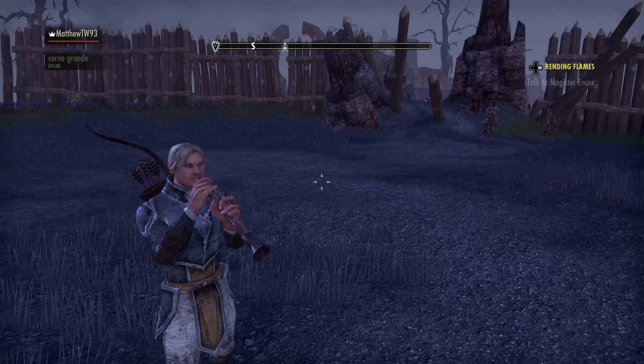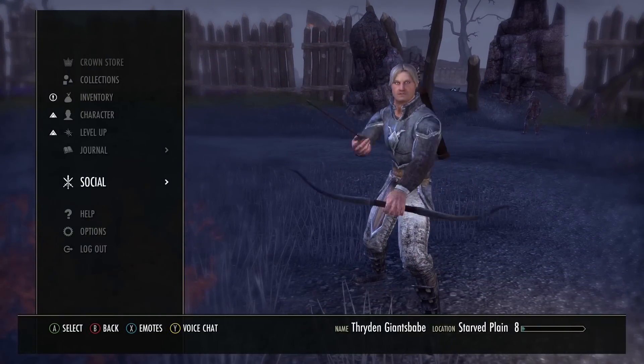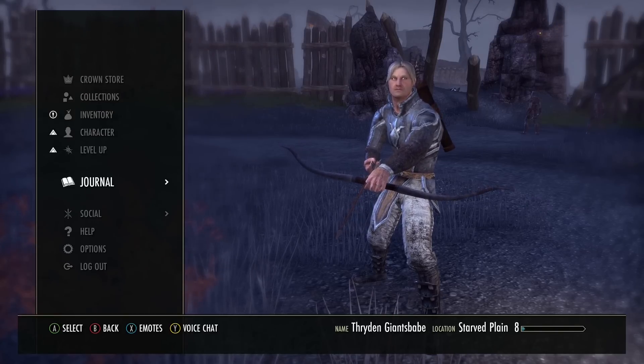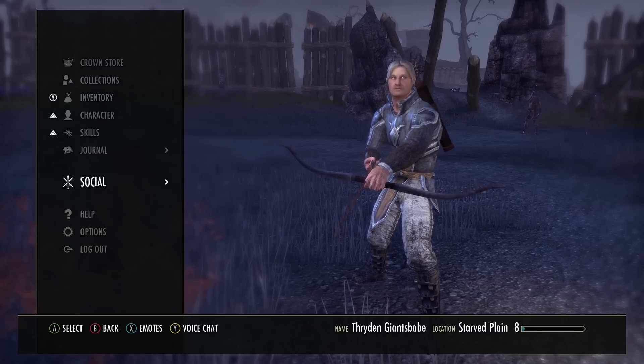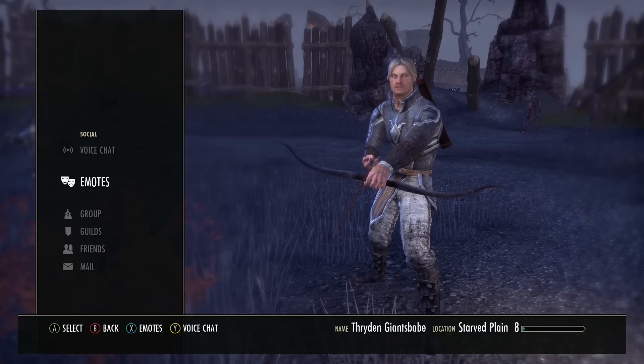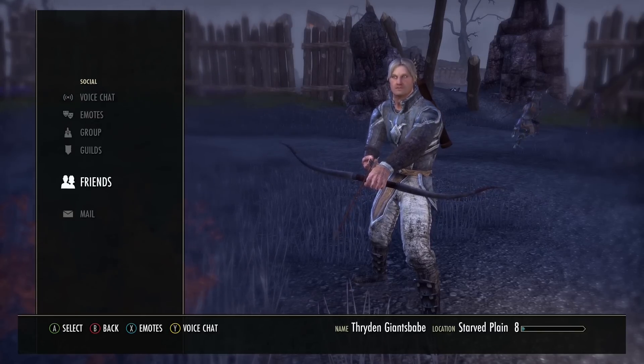So the obvious thing to do would be to firstly invite them to your game. We do this by hitting start or select and going to Social, which is close to the bottom just above Help. You hit Social and then at the bottom you'll find Friends.